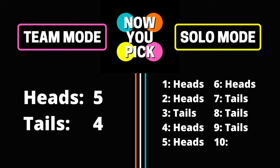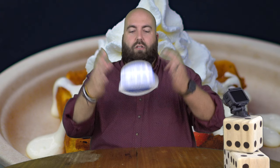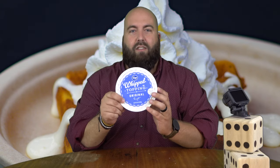We're going to wrap up with dessert. I have a tub of whipped cream here — you can put that on all sorts of stuff from pie to milkshake, whatever you like. So we're going to flip this, our final one. This is heads, this is tails. Let's decide the match. It is heads. Heads wins six to four.